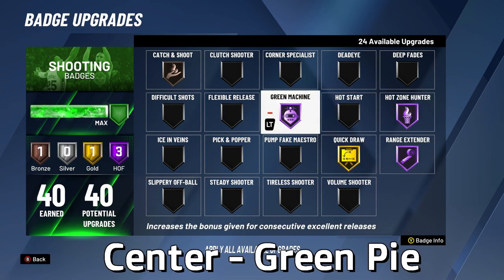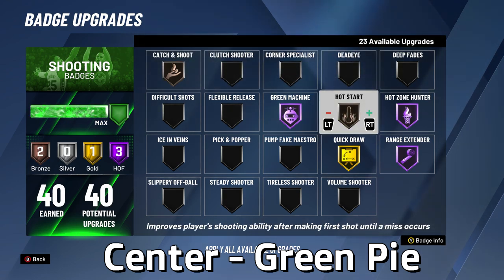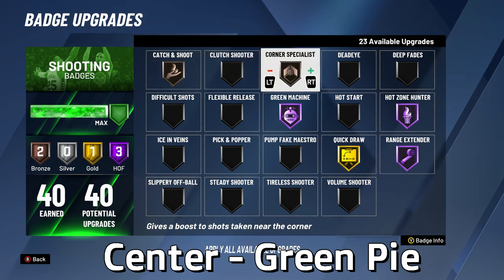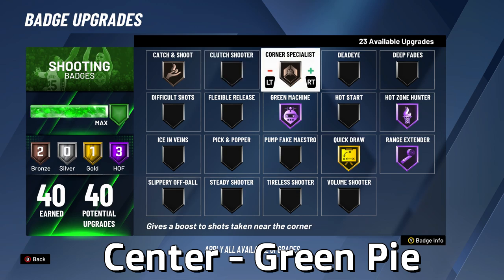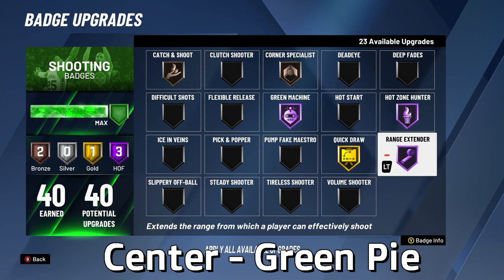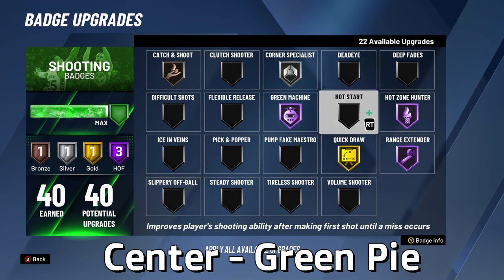For shooting centers with green in their pie chart, number one is gold Quick Draw — unlike guards, you don't need hall of fame, but gold is very important. Number two is hall of fame Range Extender. Numbers three and four are hall of fame Green Machine and hall of fame Hot Zone Hunter — Hot Zone Hunter is especially important on centers and hall of fame is a must. With any extra badges, add bronze Catch and Shoot, since bronze is best for low-rated shooters like shooting centers. If you sit in the corner, silver Corner Specialist is also a good option, and you can round out with silver or gold Hot Star or max Dead Eye to hall of fame.